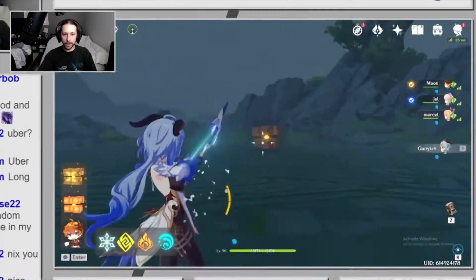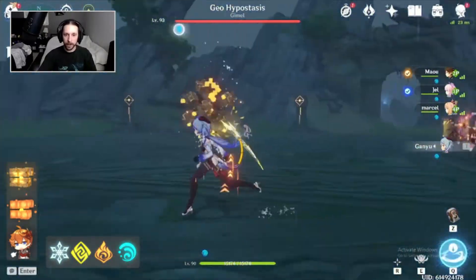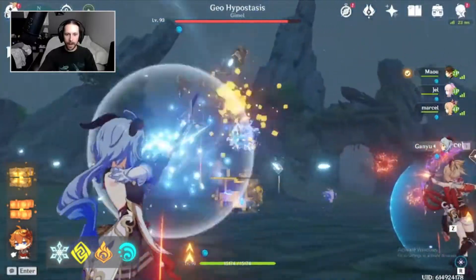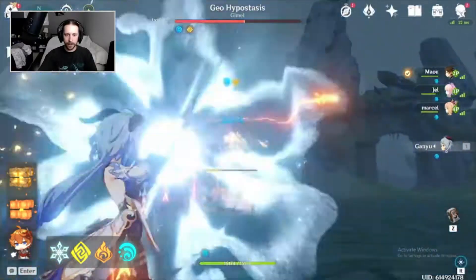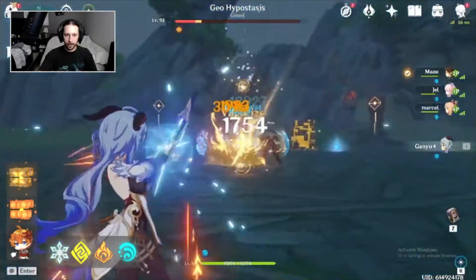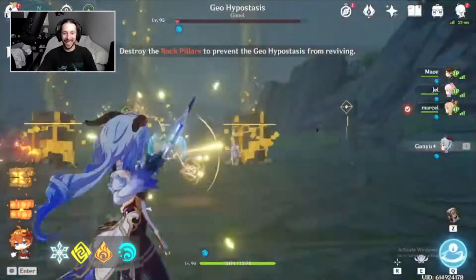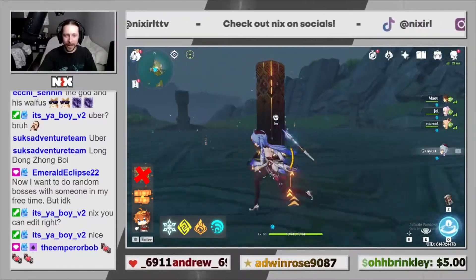Geo Cube — you're going to catch hands like you've never caught them before. We just got to avoid the pulsing pillars — that's the only potentially dangerous thing here. He's dead, dude! Just can't break the pillars. This is a speed run right now.